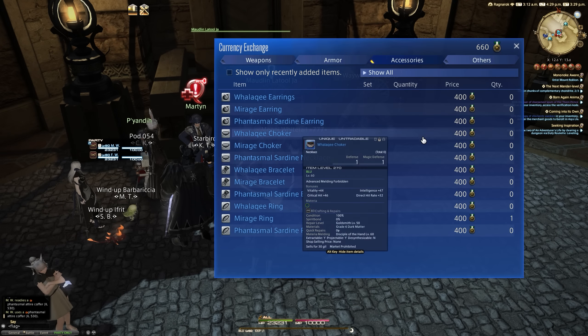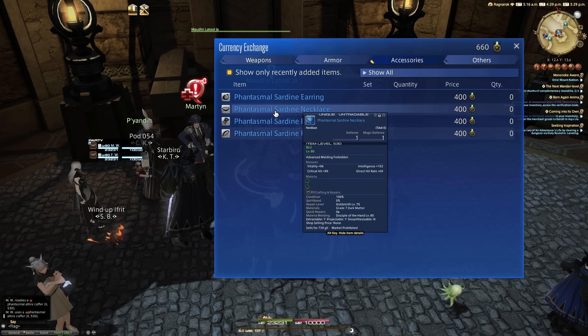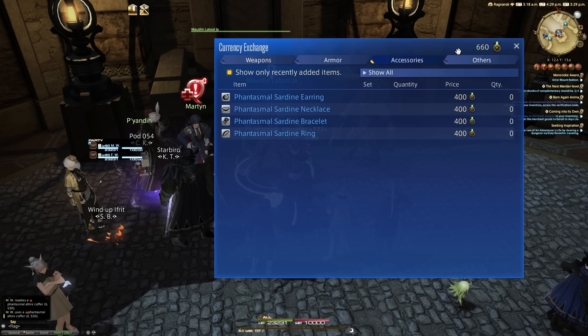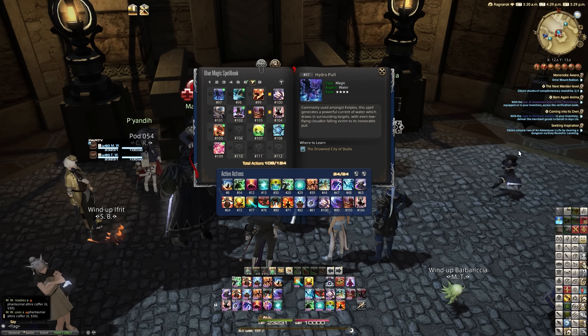If you go over to the Allied Seal vendor and under the accessory section tick 'show only recently added items,' as soon as you hit level 80 and finish the level 80 quest, the Phantasmal right-side accessories will be unlocked. That means you can get earrings, necklace, bracelet, and a single ring — they are unique — for 400 Allied Seals per piece, so you can get the majority of your accessories that way.